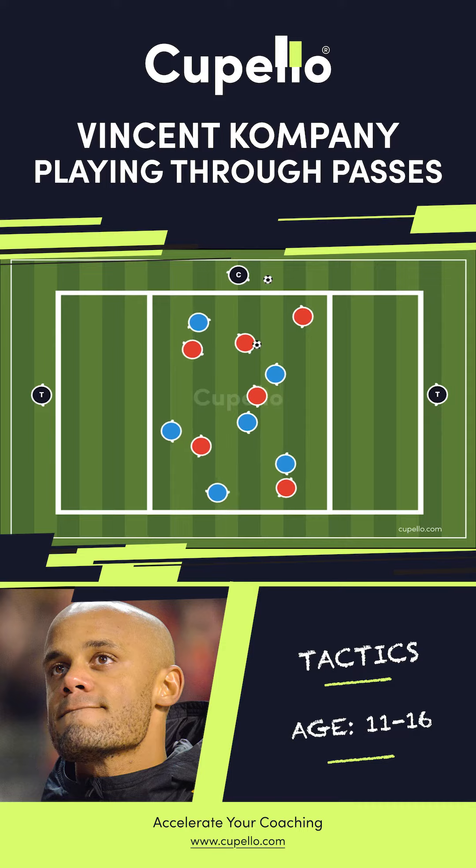When a pass is made into the end zone, the target player can drop into the zone to receive the pass. To score: one goal if they play to the target player dropping into the zone, and three goals if the target player receives the ball,